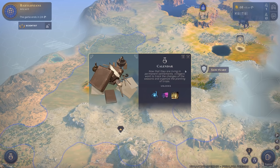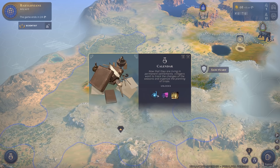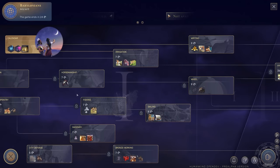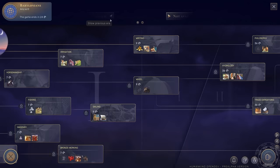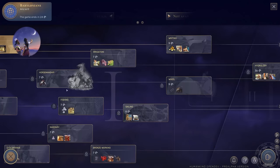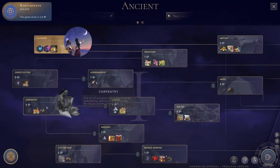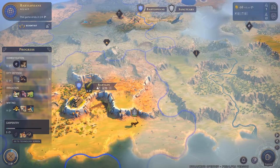We've finished the first research: the calendar. Now that people are living in permanent settlements, villagers want to track the changes of seasons and organize crop planting. We've unlocked the research quarter, comments quarter, and the granary. Looking at the technology screen we have lots of technology for the ancient age. I'd rather go with carpentry since it gives us archers, and archers are very good for hunting.